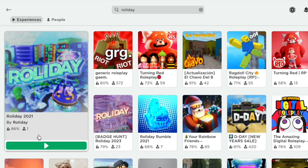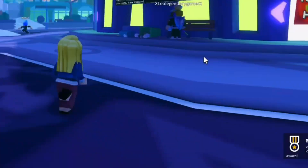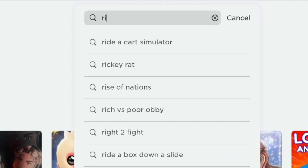Search for the experience called Rolliday 2021. Even though it's named 2021, don't worry — it's still working. All you have to do is join the game and you will get a badge instantly. You will receive a cool head accessory that looks like it's from the movie Frozen.